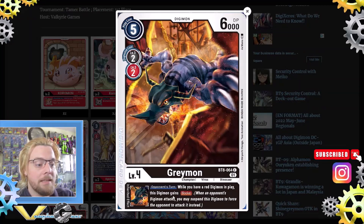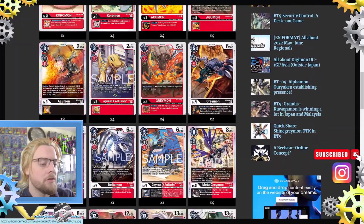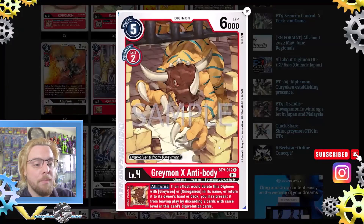The black Greymon from BT8: opponent's turn, while you have a red Digimon in play, this Digimon gains Blocker — very nice. Two Greymon X Antibody from BT9: digivolve for zero over Greymon, so pretty free. All turns, if an effect would delete this Digimon with Greymon or Omnimon in its name or return it to the owner's hand or deck, you may prevent it by discarding two cards with the same level in this digivolution.